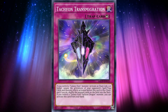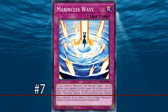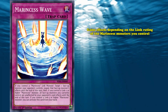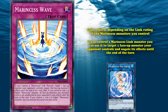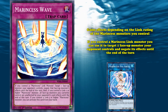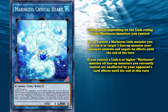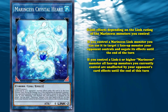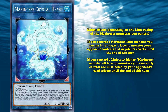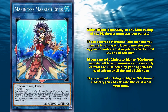A problem which used to be shared with the number 7 card on this list. And at number 7, we have Marinecess Wave — a normal trap card which gains effects depending on the Link rating of the Marinecess monster you control. If you control any Marinecess Link monster, including a Link 1, you can use it to target one face-up monster your opponent controls and negate its effects until the end of the turn. And if you happen to control a Link 2 Marinecess monster, Wave also ensures that all monsters you control, including non-Marinecess monsters, become unaffected by your opponent's card effects until the end of the turn. And finally, if you control a Link 3 or higher Marinecess monster, you can activate Marinecess Wave from your hand.